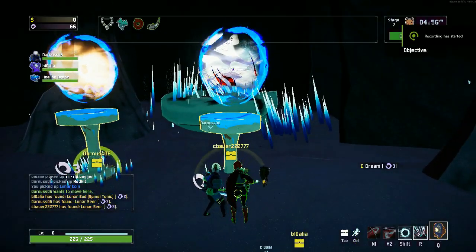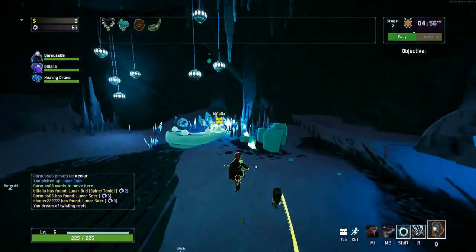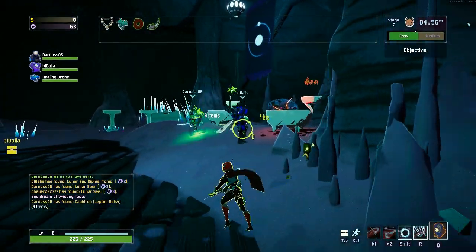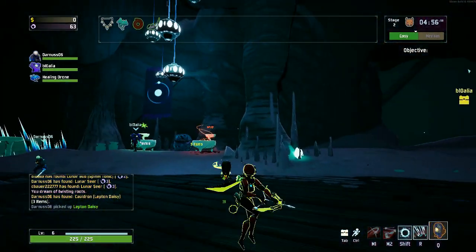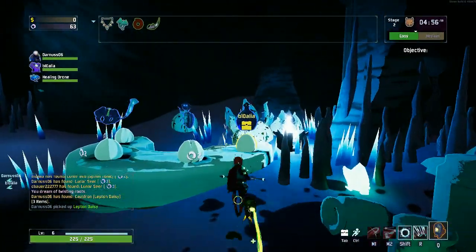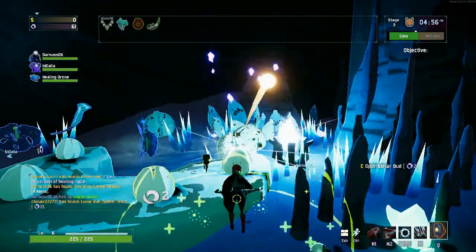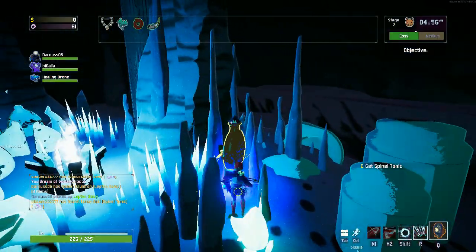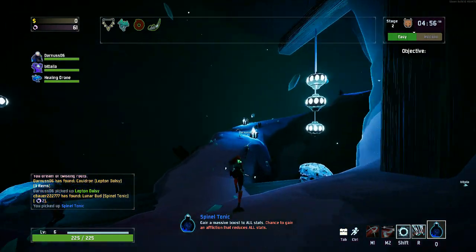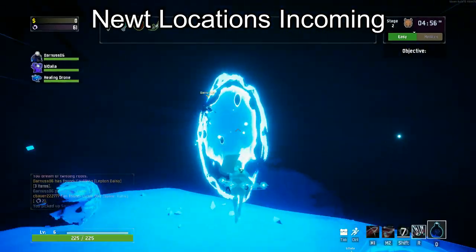Loader is actually one of the more fun unlocks in Risk of Rain 2. Basically, what you have to do is reach level four. After reaching level four, you have to do a series of tasks which triggers a boss fight, which you then have to defeat. The trick is you have to hit the new level four world, not the fire world.